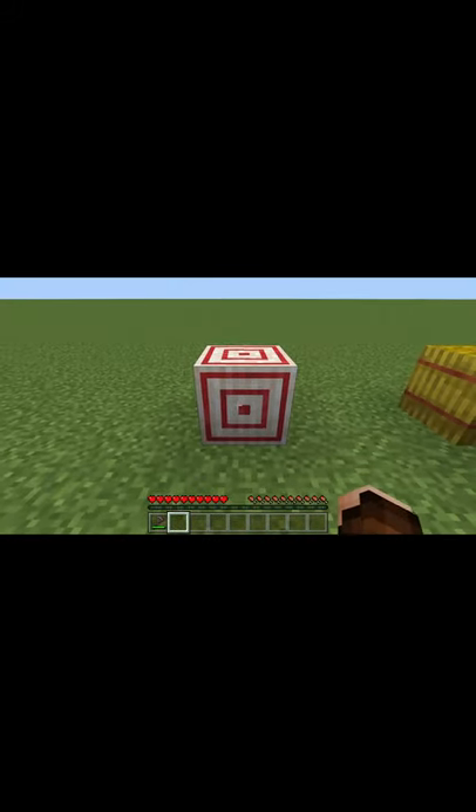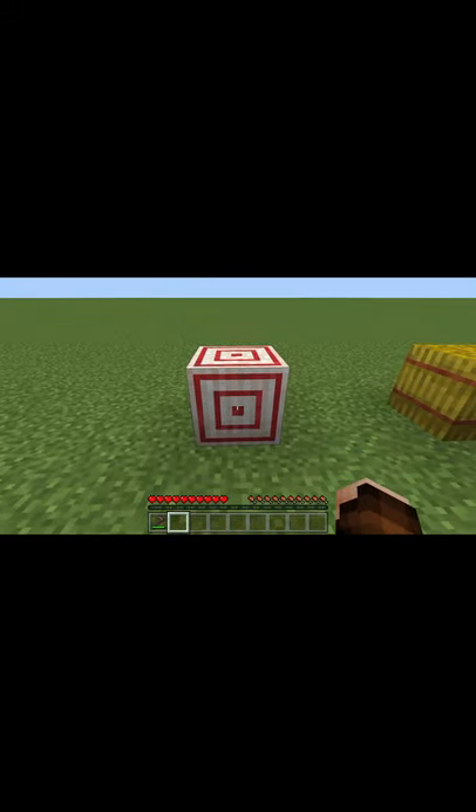And finally, the target block is made up of 1 piece of wheat and 4 pieces of redstone. Some of you probably knew that, but that's just for people who didn't know that. Because it honestly took me a while to figure it out whenever the block first came out.